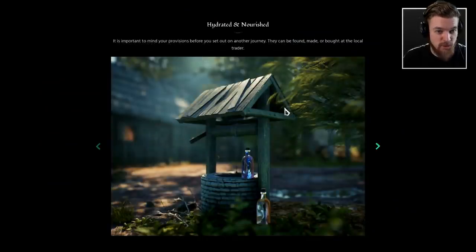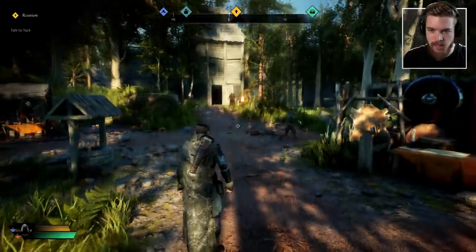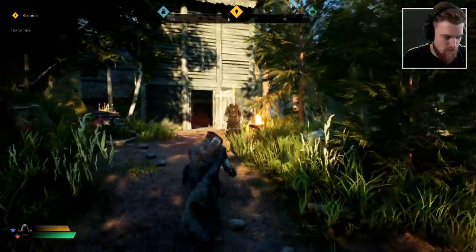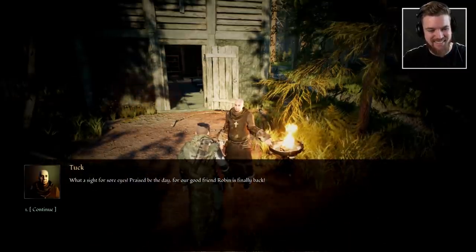It's important to mind your provisions before you set out on another journey — they can be found, made, or bought at the local trader. Remember to keep an eye on your motives, because thirst and hunger can be lethal when overlooked. Luckily, water is easier to come by — you only need to have empty bottles to be able to fill them up at a nearby well. I've got my water and food bar at the bottom left there. Brother Tuck — what a sight for sore eyes.